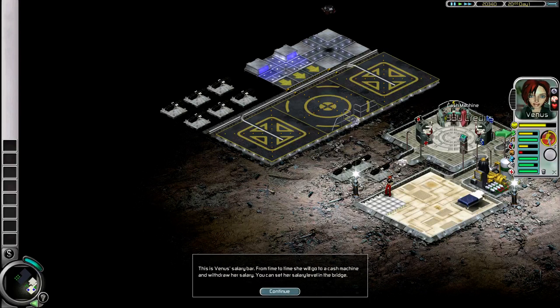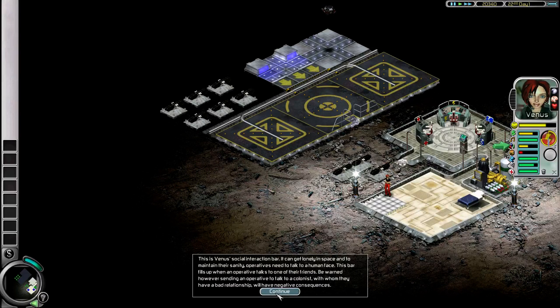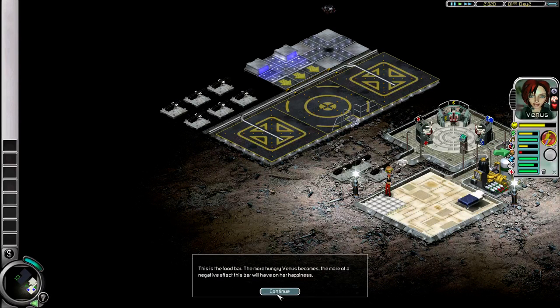This is Venus's salary bar. From time to time she will go to a cash machine and withdraw her salary — you can set her salary level in the bridge. This is Venus's social interaction bar; it can get lonely in space, and to maintain their sanity, operatives need to talk to a human face. Be warned: sending an operative to talk to a colonist with whom they have a bad relationship will have negative consequences. A colonist's need for personal hygiene is easily dealt with by placing a shower block. Venus's health bar will fall if she gets injured or sick.